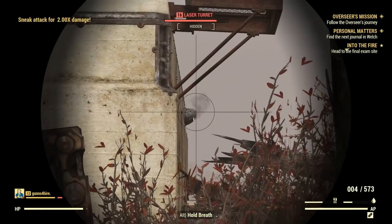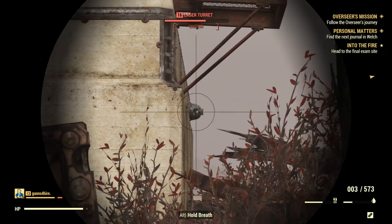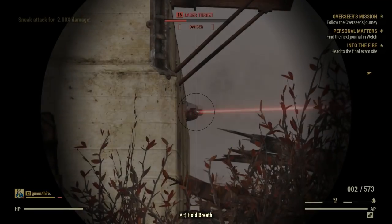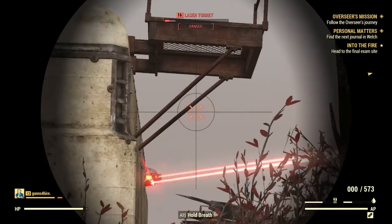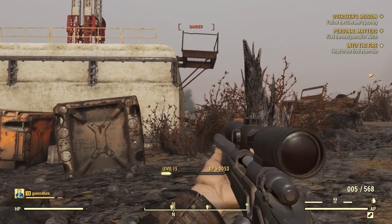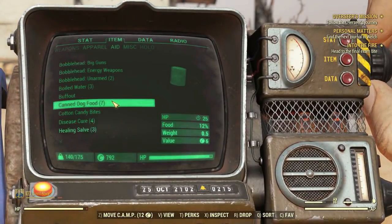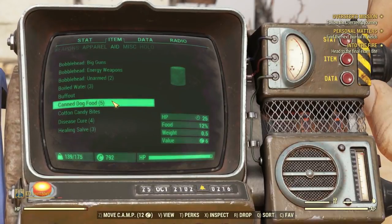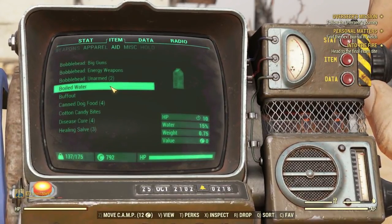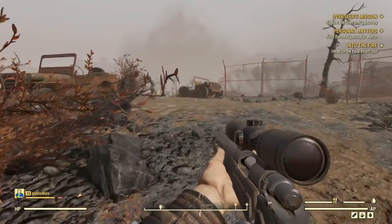I'm almost completely out of ammo. The little turrets on the side — energy weapons are really good against turrets and robots. Hey, somebody's thirsty — his name's Meaty! Canned dog food, canned dog food, canned dog food, boiled water. I have Lead Belly 3 by the way, which means I can just shovel anything I want in my gullet.